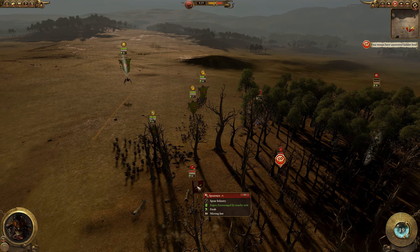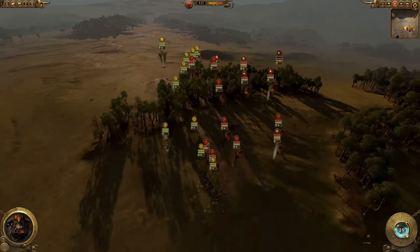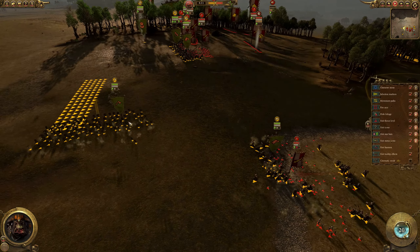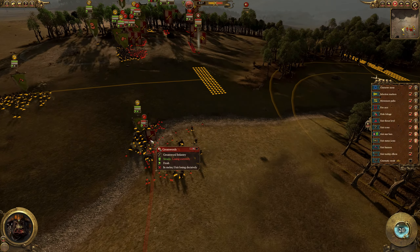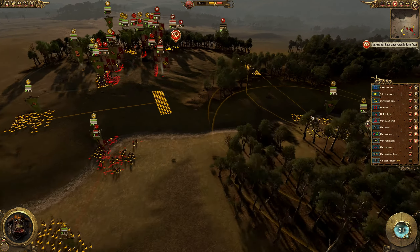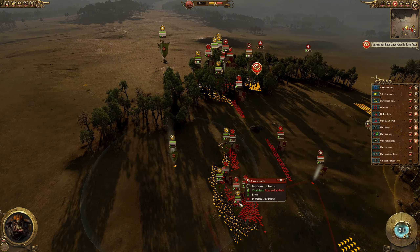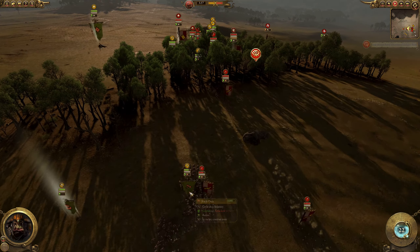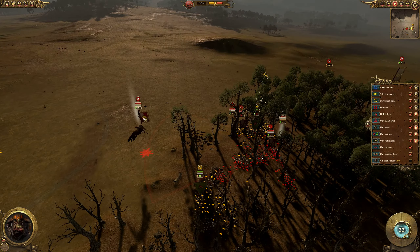Orc Warboy Biggins is going to charge straight into the Spearman — not the best choice, but I have to stop them to get my Black Orcs into them as well. Engagements happening here; I got into the Great Swords with Orc Warboy Biggins. Not sure why the Savage Orcs are not following — this is a mistake by me. I should have rushed in immediately. These engagements are going really well because I've got Black Orcs in this blob, so Black Orcs will do well.